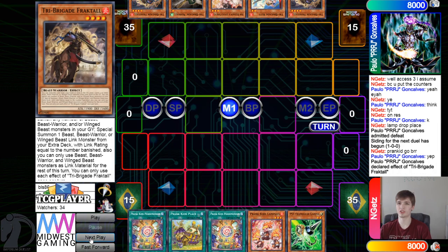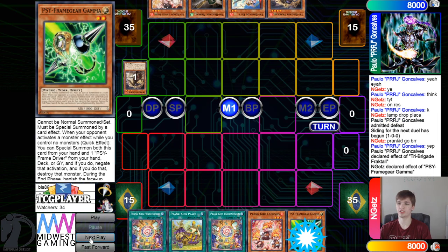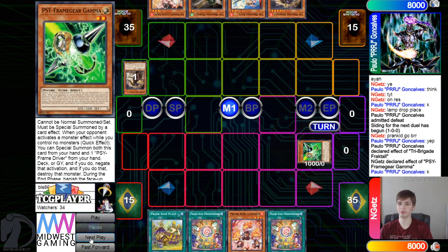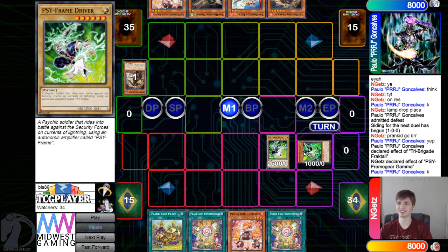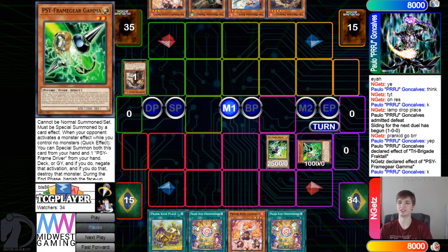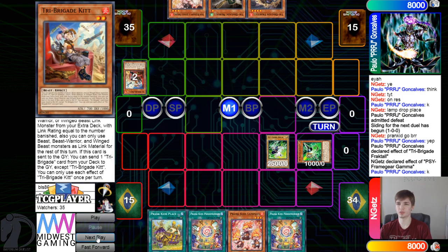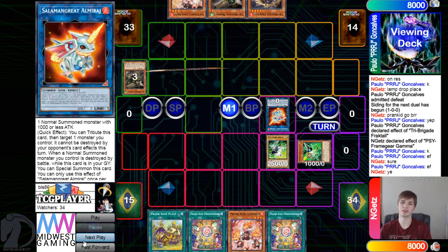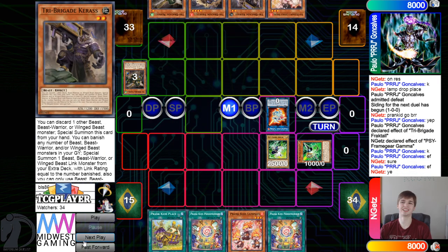They start off with Fractal effect — chain Gamma. This player just doesn't care about getting hit with Gamma at all. Like in the last video too, it was like 'oh it's so scary if you Gamma effect and they chain Gamma — it's so hard to win that game.' But normal summon Kit, get rid of it, go for Amiraj. Kit effect dumps Nervo, Nervo adds Karaz.